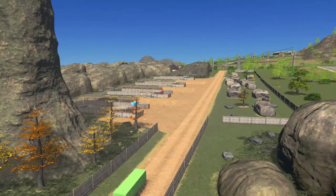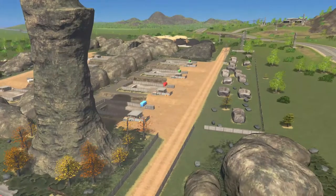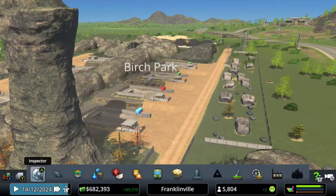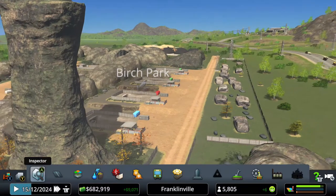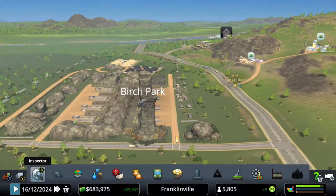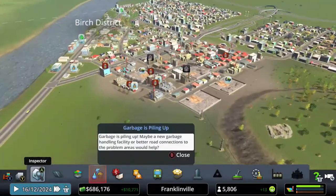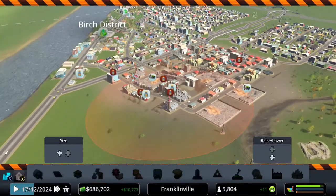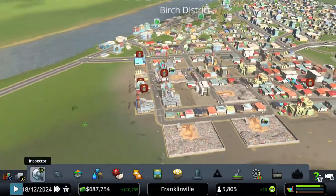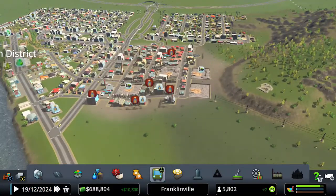Hey, what's going on guys, welcome back to another episode of Cities: Skylines Sunset Harbor DLC. We are back in lovely Franklinville — as you can tell we are making a ton of money, we have almost seven hundred thousand dollars, we have major residential need, and we have a lot of industry that needs employees.